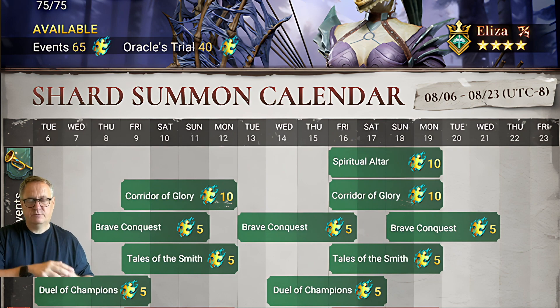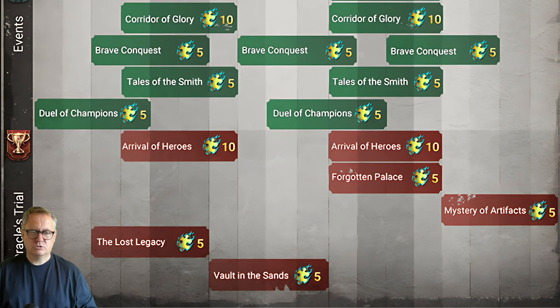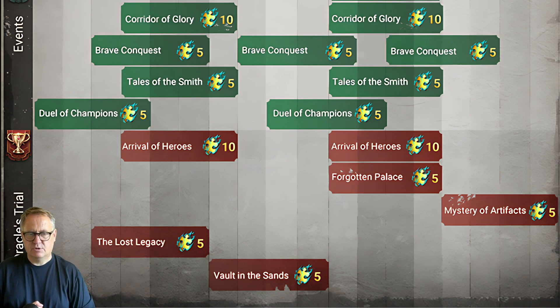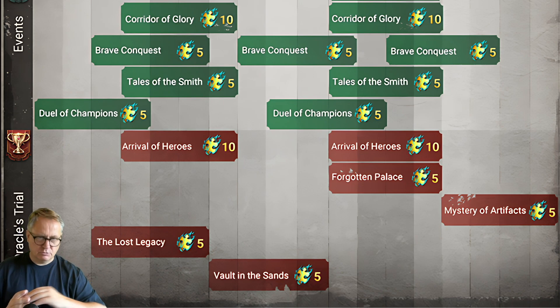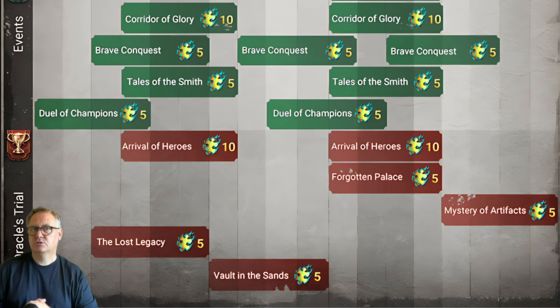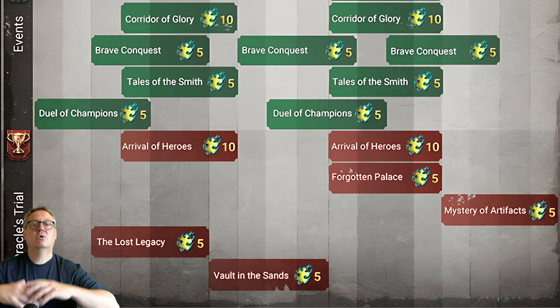So we're now up to 45 shards and we need another 30. For the Oracle's Trials, we've got the normal ones — Lost Legacy, Vault of the Sands, Forgotten Back Palettes, and Mystery of Artifacts. There are five shards in each and you should bank on getting those 20 anyway. That's another 20 done, which takes you to just 10 short — so you will have to summon to get the rest.